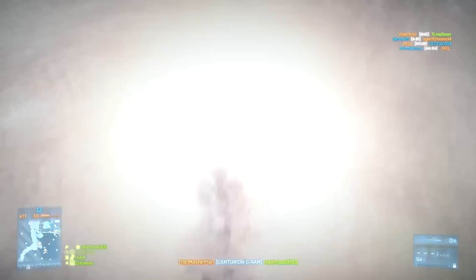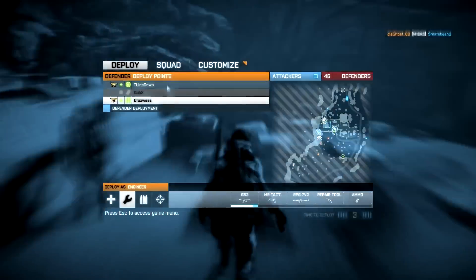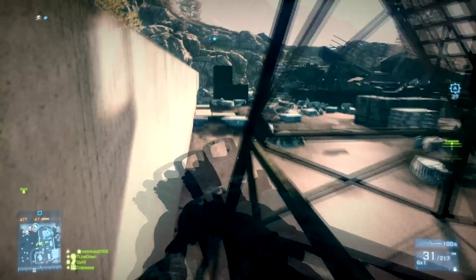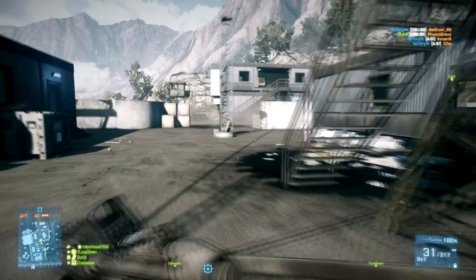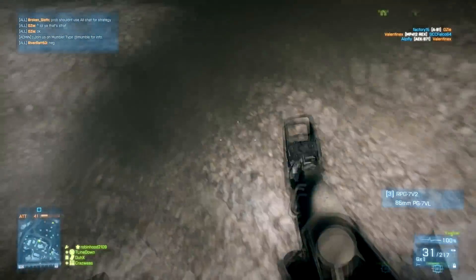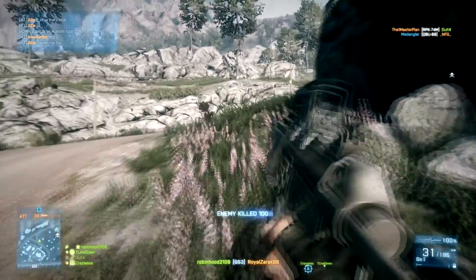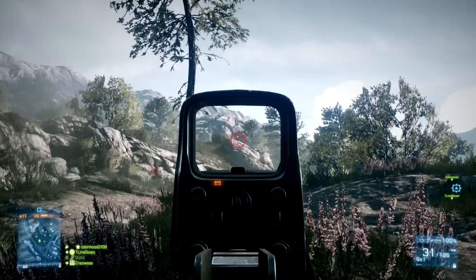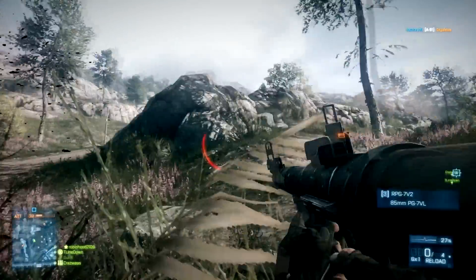I do not like it when people just mortar the crap out of the attacking spawn — I find that pretty unfair, especially when the person using the mortars is in their own spawn where the attackers can't get to them. I'm actually playing as the engineer here. This is pretty much the only class I've been using, but I'm starting to use the assault more. This is the G53 — it's a back-to-Karkand assignment gun, and I was running with a foregrip, holographic sight, and a laser sight.